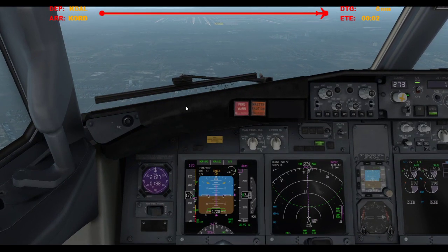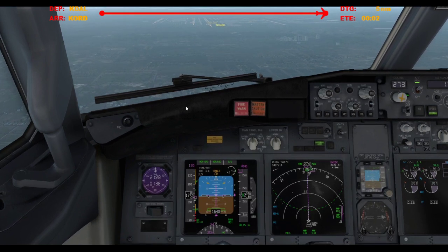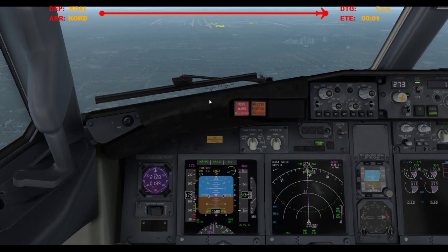O'Hare Tower, good afternoon, Southwest 205 over SICA ILS 205, 2-8 center. Southwest 205, O'Hare Tower, 1-340 at 1-0, runway 2-8 center, clear to land. Clear to land, 2-8 center, Southwest 205.